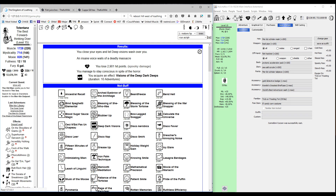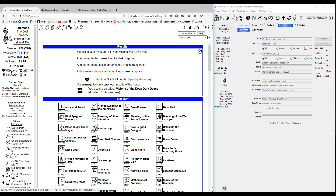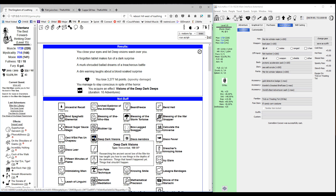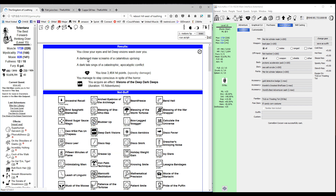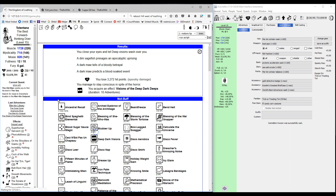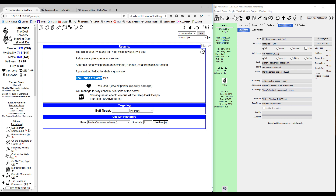We didn't get one that time, so we'll restore HP and cast it again. Third time still didn't work, so we do it one more time. Still not getting it, so we'll go again — restore HP and cast again. We finally got the phrase. Head back over to the library.